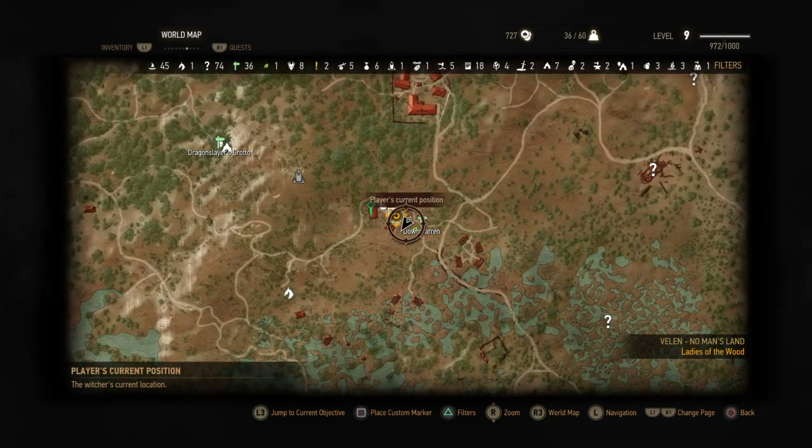And if you need something like sheep hide or whatever that the sheep drop, you can just kill them, and then they just respawn, and you get sheep skin.